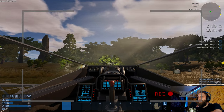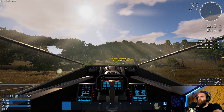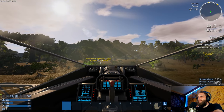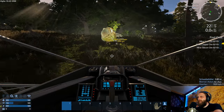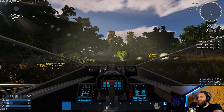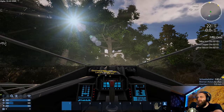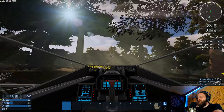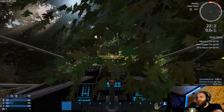Wir haben hier unser neues Bodeneffektfahrzeug und wollen mal gucken, wie wir damit so fliegen können. Einmal auf die Karte gucken – da haben wir Erzlager. Ich habe hier die Antriebe ein bisschen neu ausgerichtet, mal gucken wie gut sich das Ding jetzt steuert. Großartig nach oben kommen wir nicht.